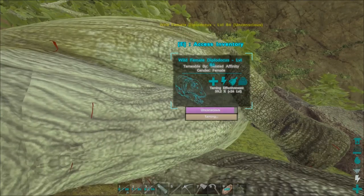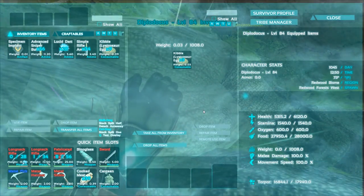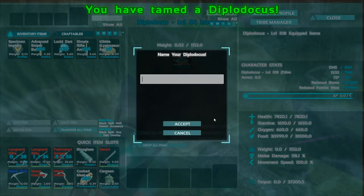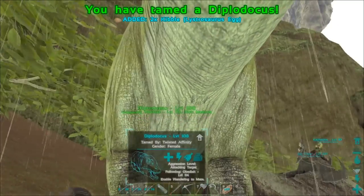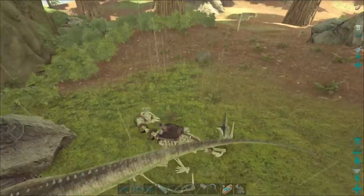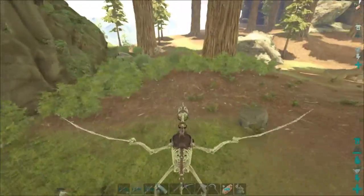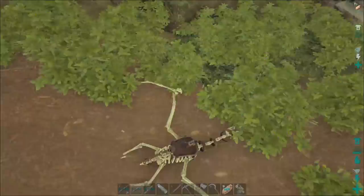I've learned that Diplo food actually drops pretty quick. Our level 84, our lowest level one, is just about to be done right now. There it is — awesome. We have a couple kibble left over and he came out at level 108, which is just fine. Let's go ahead and drag him over to the higher level one so it'll just be easier to keep track of him.